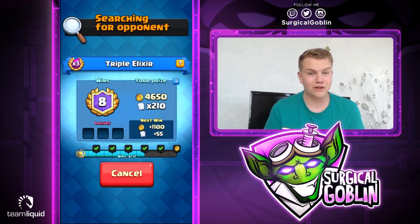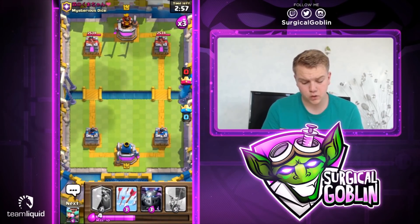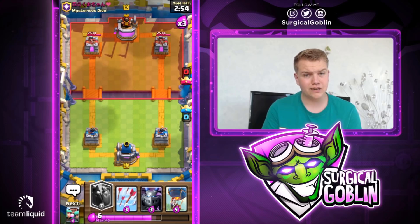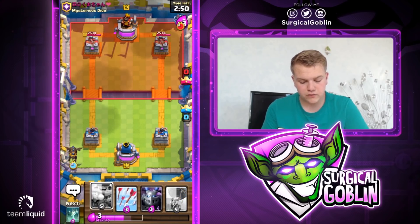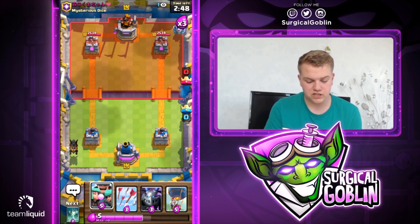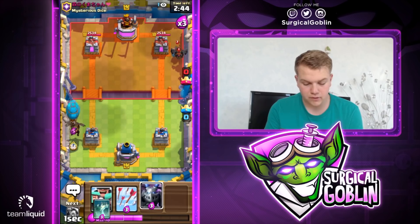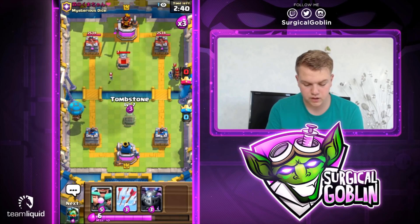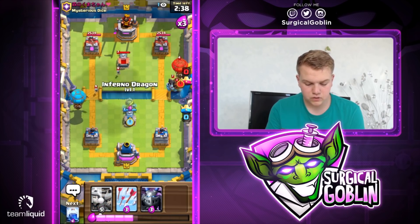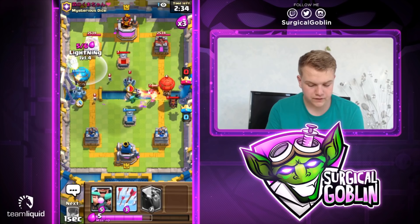Let's hop into the first match. I'll try to get the 12-0 with this deck and show you guys how to cycle with it. It's pretty cheap, so in the triple elixir challenge it's totally fine to start off with the lava hound even though the opponent can rush the other lane — it's no problem at all. Looks like he actually also has a lava hound deck, so I'll go with my balloon behind it and my tombstone. I want to go with the inferno dragon to kill his mega minion, then go with a mega minion offensive and lightning.